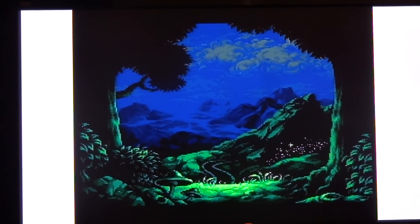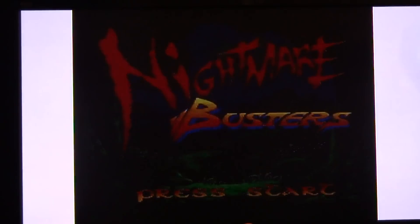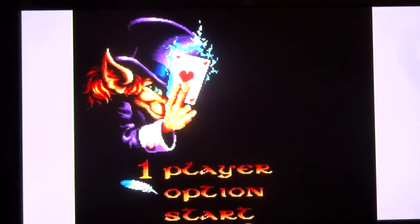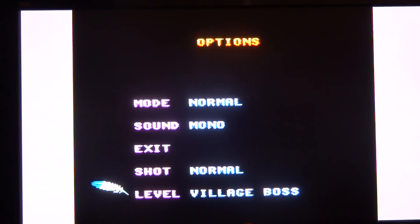If you do it correctly you'll hear a small ding. Now if we press start and go back into the options mode, you'll see that we have many more options, and some of these are going to be really useful — especially the shot option where you can now turn this into a turbo shot if needed, and you can select any one of the levels here, all the way up to the credits.